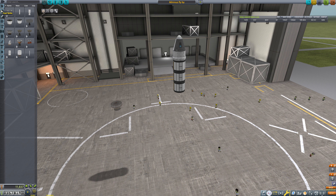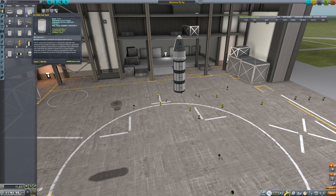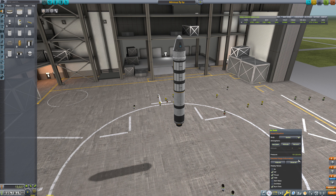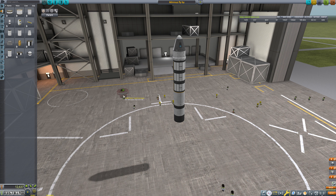I'm going to do the Terrier engine with maybe this fuel tank. That's almost too much — I need 1,800 delta-V. So what if I do that and then this? That's a little much.